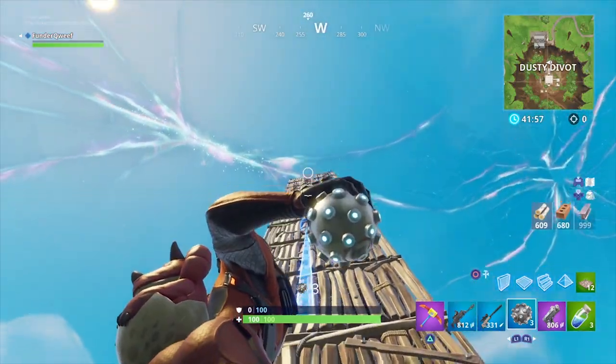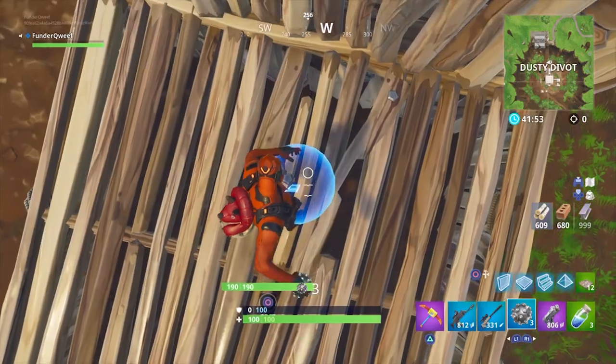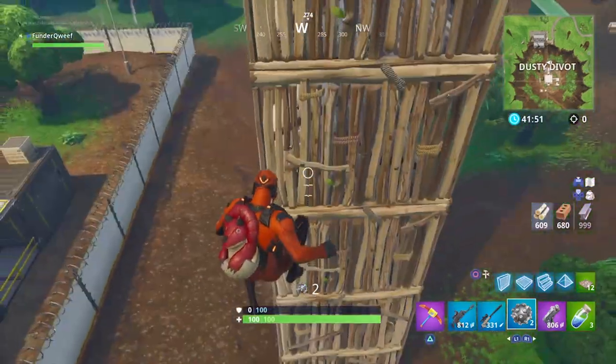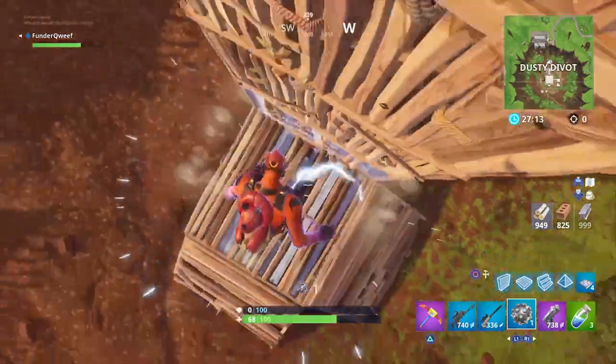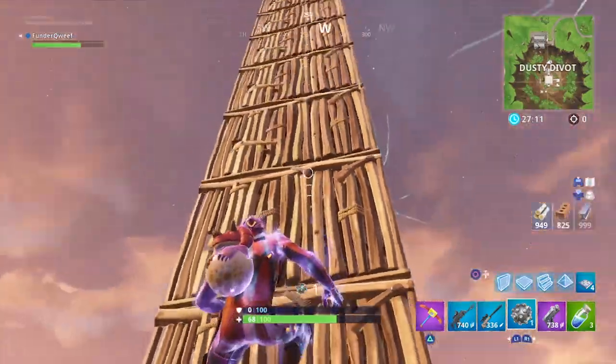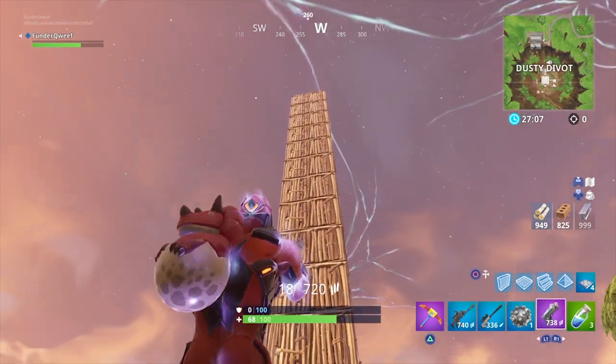Let's start with the smallest combo: your classic Impulse Grenade. This will launch you a total of 4 stories high and will damage you a little bit too when you land. Combining this with the hop rock, this will get you to about 5 or 6 stories, but will deal 0 damage upon landing on the ground. This makes it really good for escaping those tricky situations.